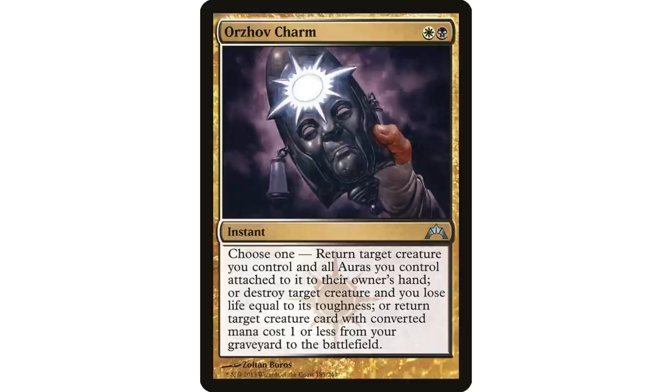Two mana instant speed hitting any creature on the battlefield is not bad. Returning a creature you control and all auras attached to it to hand is a weird mode — in Commander there aren't a lot of aura-focused decks. You might use it to return your commander to your hand in response to a board wipe, avoiding the command zone tax.